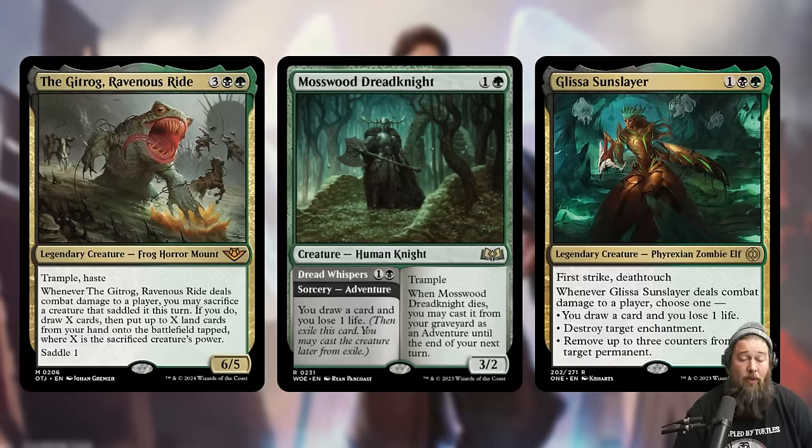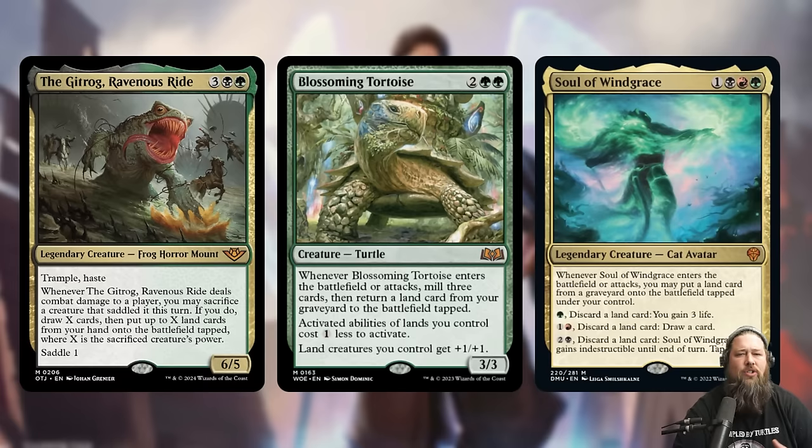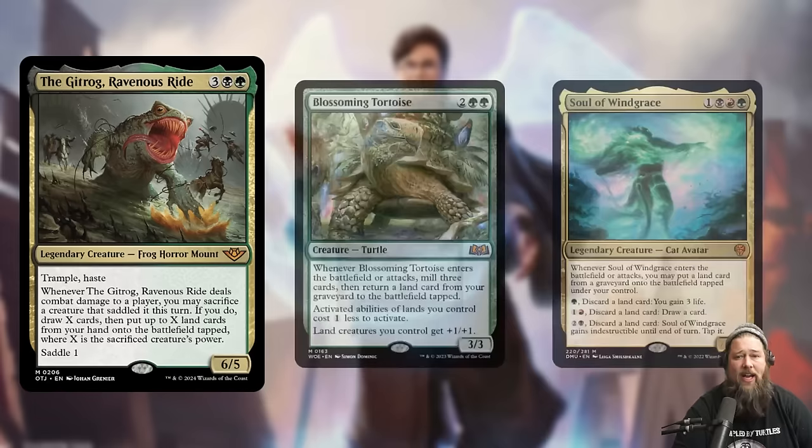It's also a cute way to get rid of extra legends. We've been talking for a couple of years about how there's a lot of legendary creatures these days, and the downside is you can only have one on the battlefield. So if you have a Glissa out and another Glissa in hand, you can saddle up your Gitrog with Glissa, sac her, draw some cards, do some ramping, then just play your other Glissa. So it's also good in Blossoming Tortoise or Soul of Windgrace style decks about ramping and filling the graveyard.